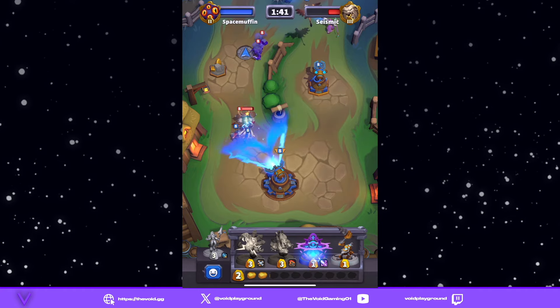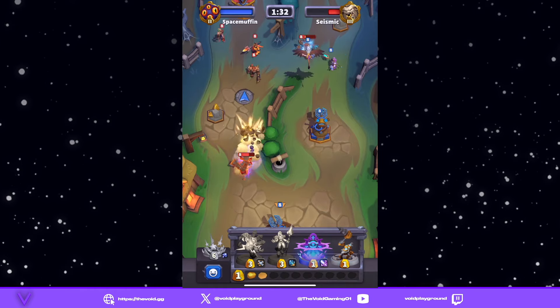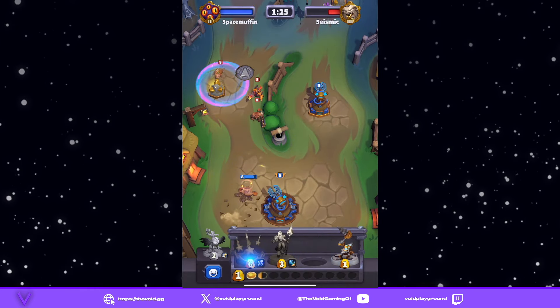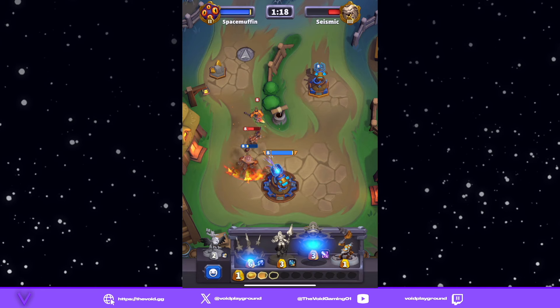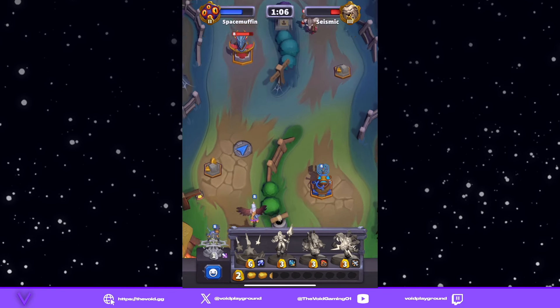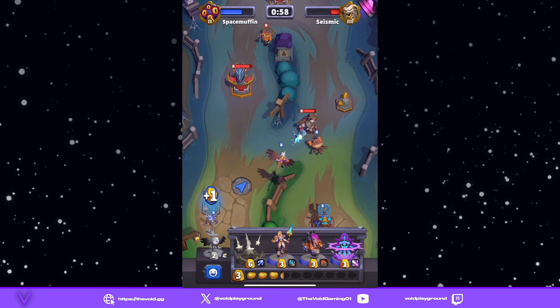That'll delay things for a bit. We gotta get rid of that guy — perfect, he's gone. Let's get the stuns off, do something like that — super good. Might need to get rid of that. Oh he's mining, not a big deal. Let's not even go for their tower, let's go for Blood Hoof right here.